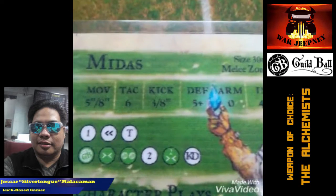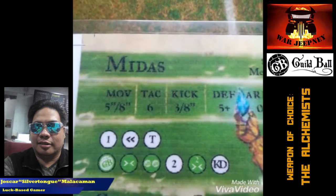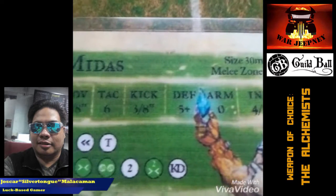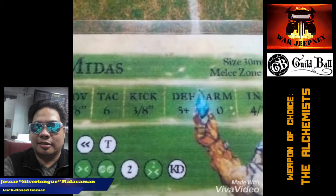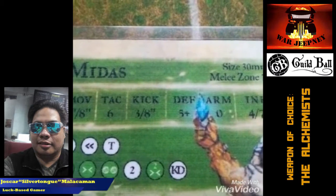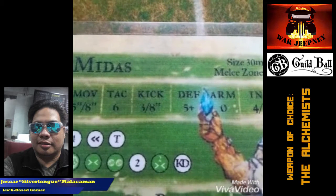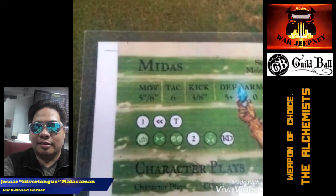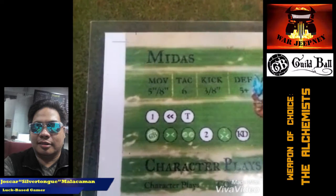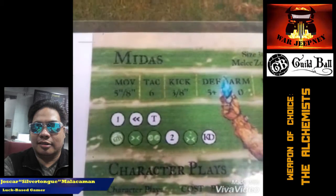He has a kick of 3-8, rolling 3 dice and reaching up to 8 inches. His defense is 5+ and he has an armor of 0. This is important because he only has 14 health, and he can be a little bit squishy once he gets ganged up on. He contributes 4 influence to the influence pool and he can take in 7.